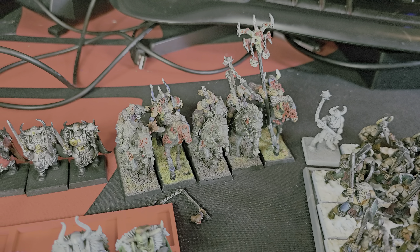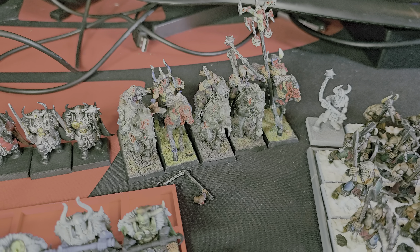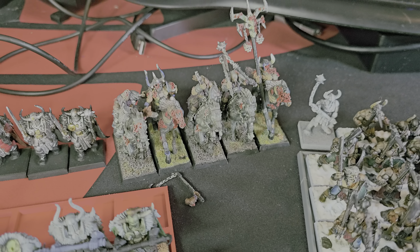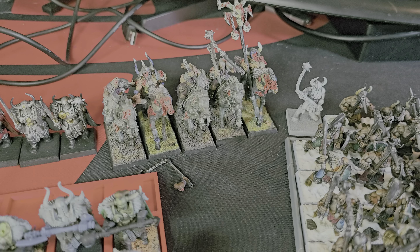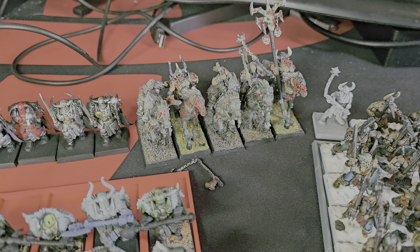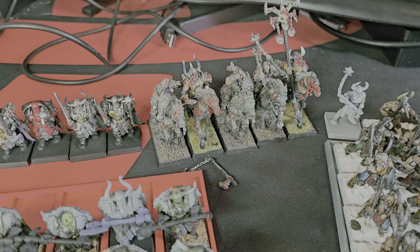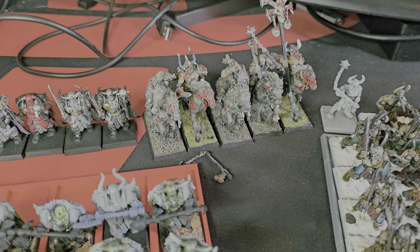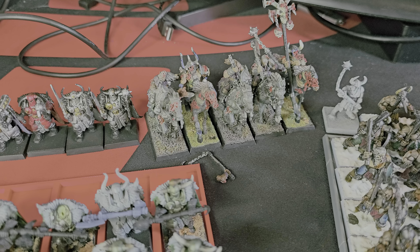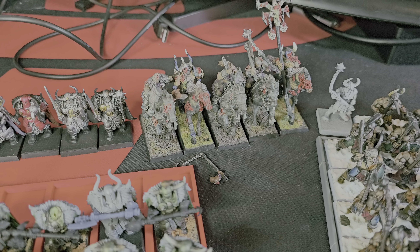That's another unit I have — these Marauder Horsemen. Fast cavalry are always useful. I could run these as Nurgle depending on points available. My army is very slow. Even the Chaos Knights are not for getting around the board — they're for finding a target and just running into it. I do want something a little faster and that's what I chose. I could have gone with Warhounds, but I don't own any. I had Marauder Horsemen and as you can see, there's a lot of work already done on them, so I'll just hit them with some Nuln Oil, fix their bases, and that will be one less thing to worry about.